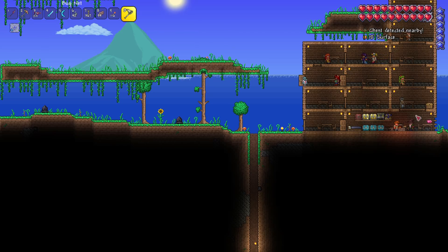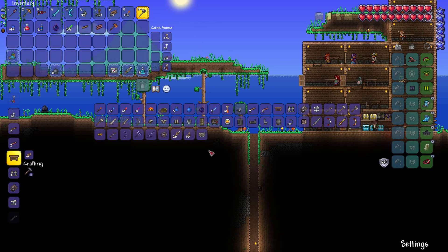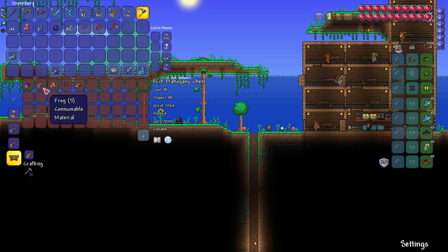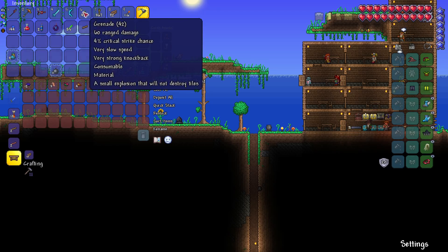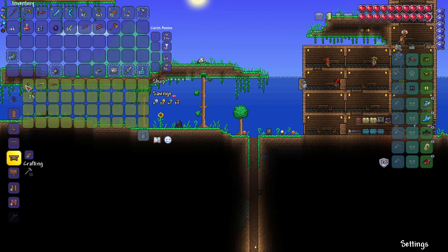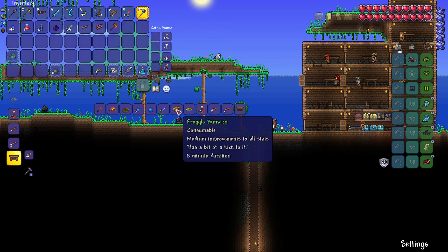Anybody that's watched me before will know I'm not very good at Queen Bee, so I'm going to need to prepare a little bit better. Because we haven't got Daybloom, a big thing is going to be poor life regen, so I'm going to use some of the stuff we've picked up today like the frogs to make some food. For weapons I'm going to use the blade to kill the bees, grenades, and the undertaker as my main weapon. I really don't want to lose this fight because getting it to spawn in again is going to take resources.